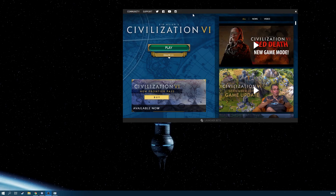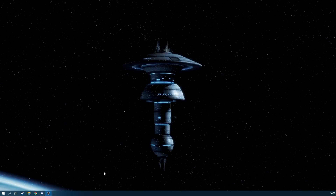So launch the game again and click play on the launcher. Now notice that Epic Games has closed itself. And that's fine in most games, but for some reason Civilization VI doesn't approve.